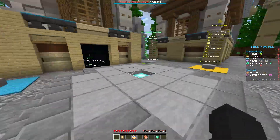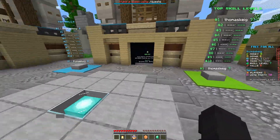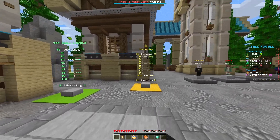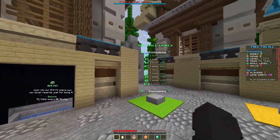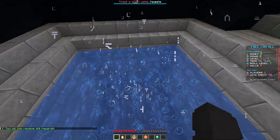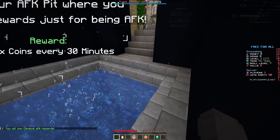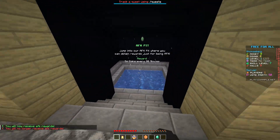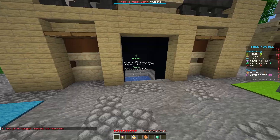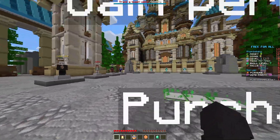The first thing you'll see when you log on is the hologram in front of you and the jump pads. There are also two leaderboards on each side with top balances, kills, coins, and skill level. Behind you is the AFK pit where you can jump in and people receive five coins every 30 minutes that they sit in here — really good for increasing player counts and rewarding players spending their time on the server.